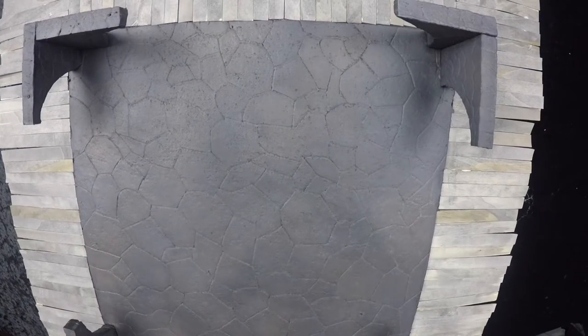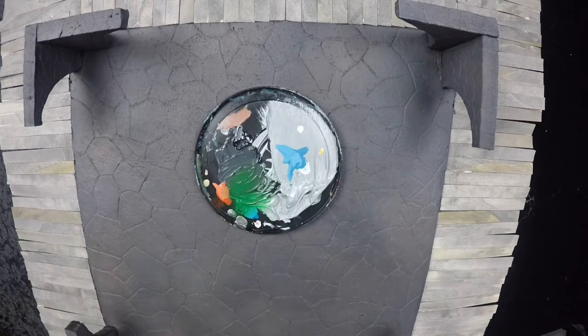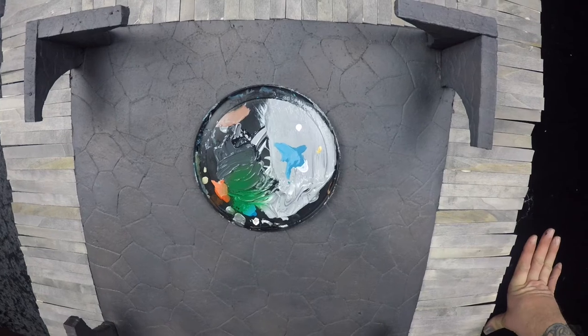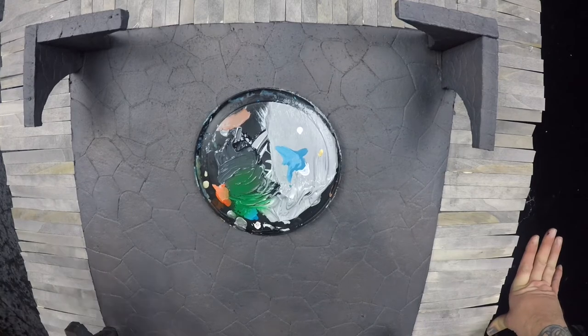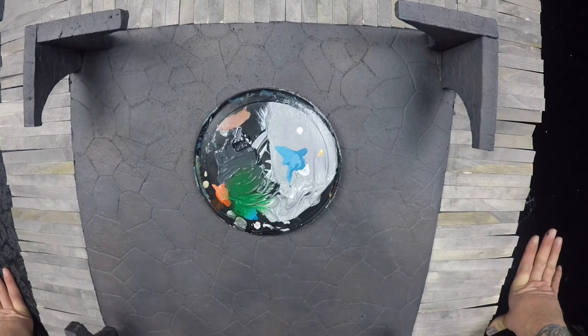We've got everything washed and we're ready to dry brush. I'm going to take just some regular artist acrylic paints - canvas paints - and mix them into about this tone of white-gray. Load up the brush, knock off as much excess paint as possible, and just run it across the stone. I'm only doing the stone here. I'm really happy with how that wash weathered out the wood, so I'm going to leave that alone.